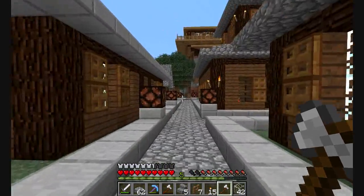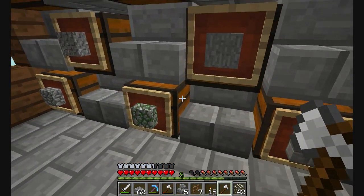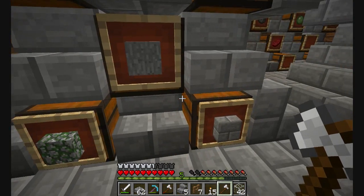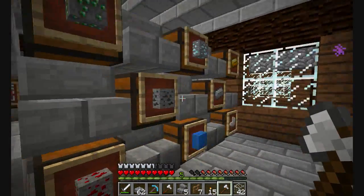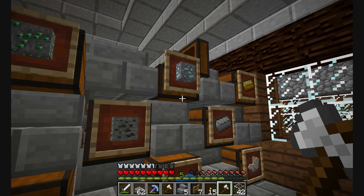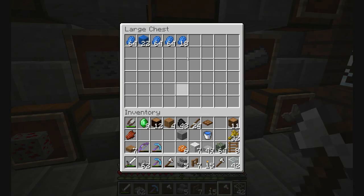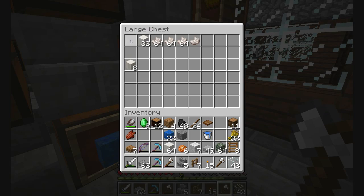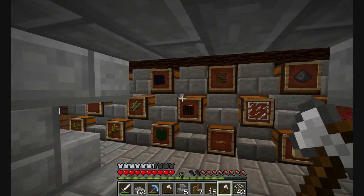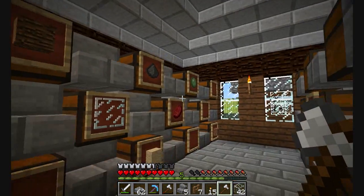I'm going to come on down here to the storage house and grab a couple items. I'm going to get some mossy stone, just a stack. I'm going to drop off some of this other stuff from yesterday's project. Maybe an emerald block. I always like lapis blocks — may need more of those, a stack of them. Just grabbing a couple things I think I'll need.